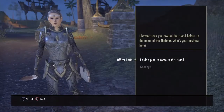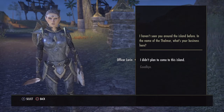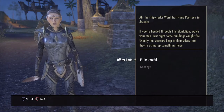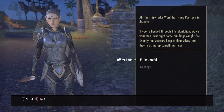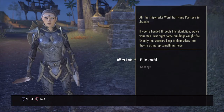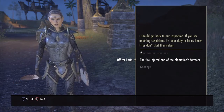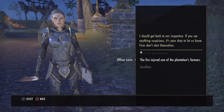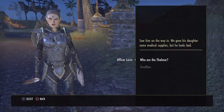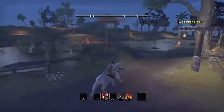Officer Loren — I didn't plan to come to this island actually. The shipwreck. Worst hurricane I've seen in decades. If you're headed through this plantation, watch your step. Last night some buildings caught fire. Usually the skeevers keep to themselves, but they're acting up something fierce. I'll be careful. If you see anything suspicious, it's your duty to let us know. Fires don't start themselves. The fire injured one of the plantation's farmers. We gave his daughter some medical supplies, but he looks bad.